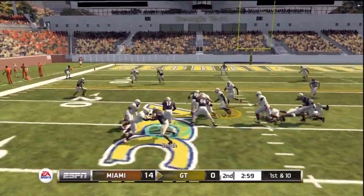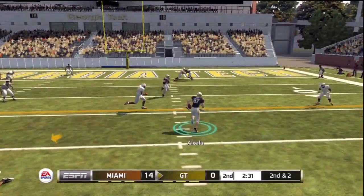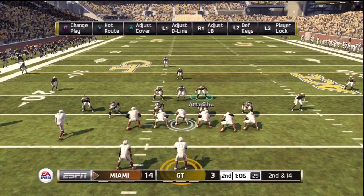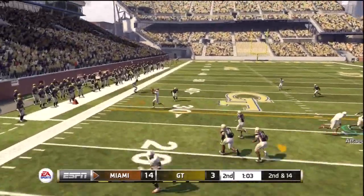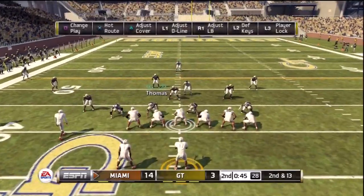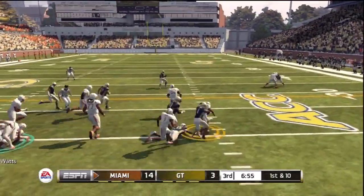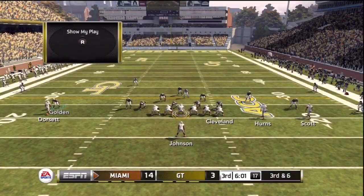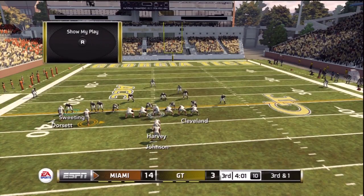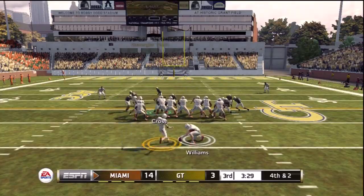When you look at the atrocity that is read option defense in this game, for example — it's like EA programmed the defensive end for the give-or-keep read and forgot that there are 10 other people on the defense. When you run the option under center, you see all kinds of wildness going on from your own guys and the defenders. You don't know who's going to be getting the pitch man or the quarterback.